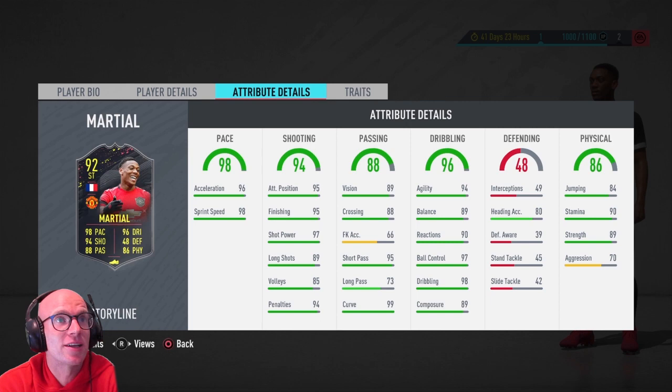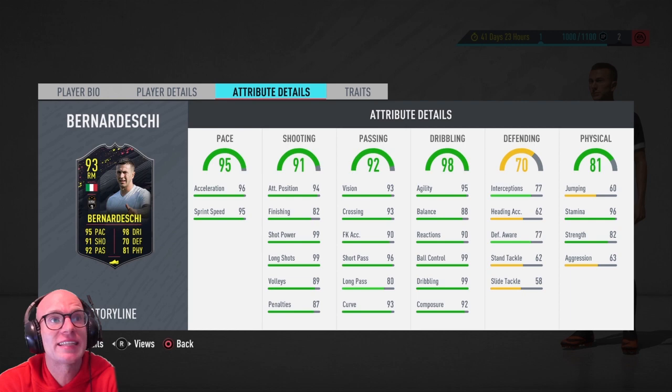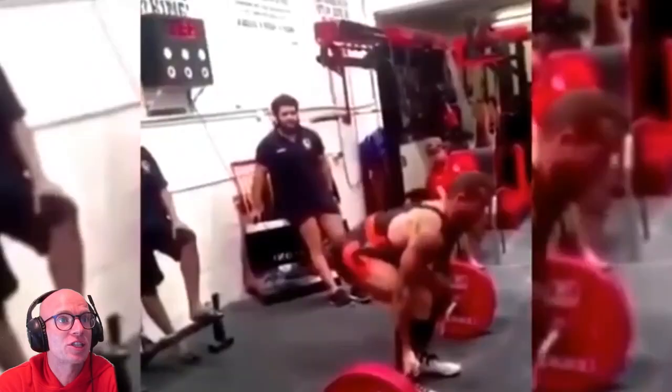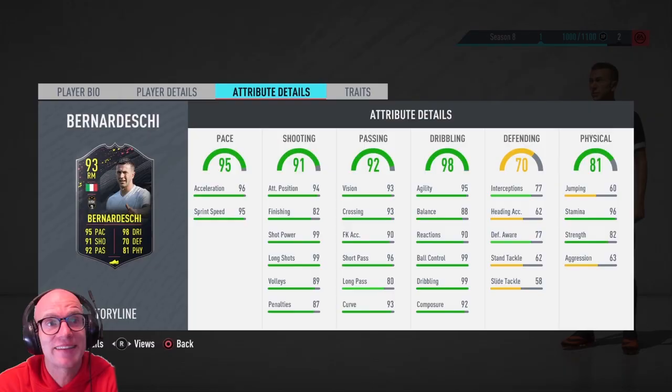The second player to look at is Federico Bernadeschi — high medium work rate, five star skill moves and a one star weak foot upgrade up to four star. That pace is phenomenal — 96 acceleration, 95 sprint speed. The dribbling is also spectacular — 95 agility, 88 balance, 90 reactions, 99 ball control, 92 composure. He will feel really smooth and fast on the ball. Stamina 96 is good, though he's lacking a little bit of strength and aggression. His shooting features 99 shot power, long shots and 93 curve — you can shoot from outside the box perfectly — but finishing is low at 82.